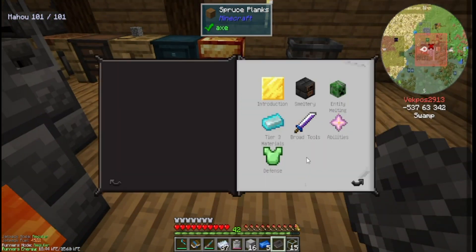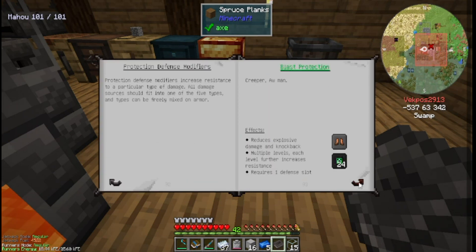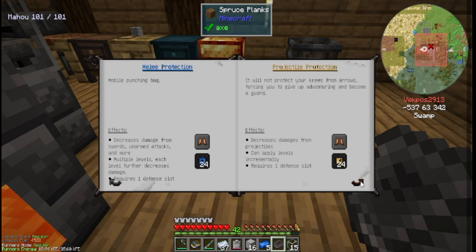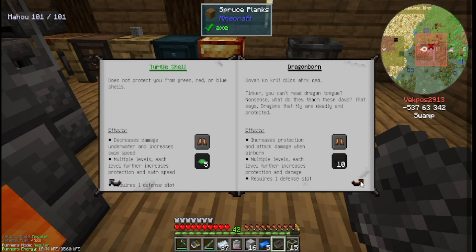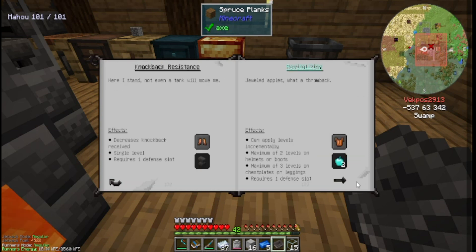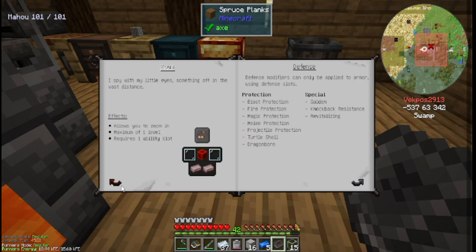With defense and modifications. So there's blast protection, gold reinforcement, melee protection, dragonborn — which needs dragon scale — knockback resistance, jeweled apples. So there are a bunch of modifiers you can use. I won't be able to do any right now, but I now have the power to.